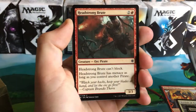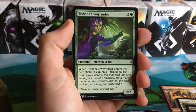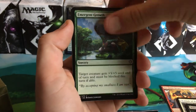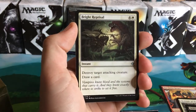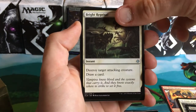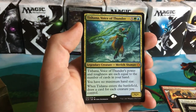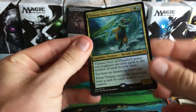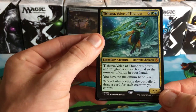Pounce, Prying Blade, Headstrong Brute, Kinjali's Caller, Tishana's Wayfinder, Wily Goblin, Emergent Growth. That was our first uncommon, second uncommon — Bright Reprisal — and we got a mythic, look at that! Tishana, Voice of Thunder. Started off with a mythic, nothing wrong with that. Tishana's power and toughness are equal to the number of cards in your hand, you have no maximum hand size, and when Tishana enters the battlefield, draw a card for each creature you control.